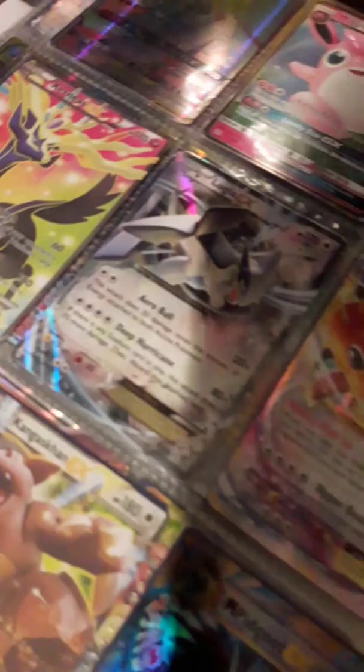Gardevoir and Sylveon. Wigglytuff. Mega Altaria EX. Xerneas. Lugia. Dragonite. Mega Lucario. Kangaskhan. Mega Pidgeot. Gardevoir and Sylveon. Stalix. Coffin. Trinocard. Celebi prism card. Volcanion prism card. Rayquaza EX. Ultra Recon Squad. Fisherman. Kauai. And Charizard. Torchic. Charmander. Lapras GX. Mega Charizard. Darkrai. Pikachu Libre. Slaking. And that's the whole book.